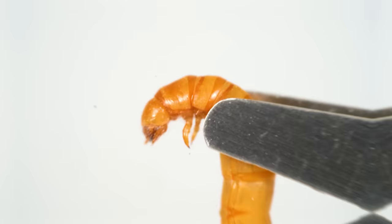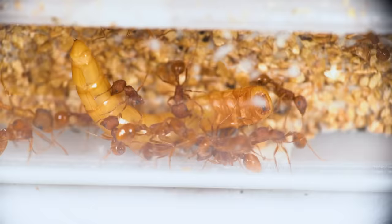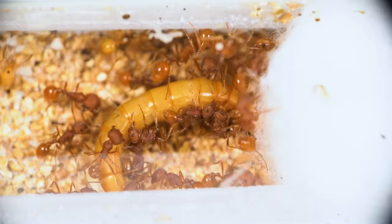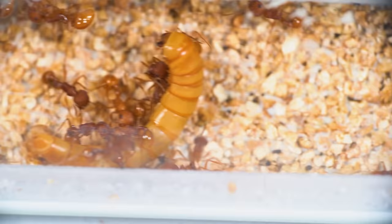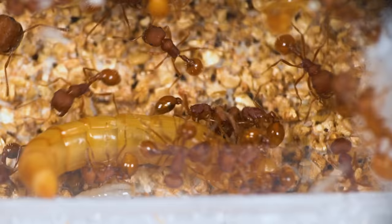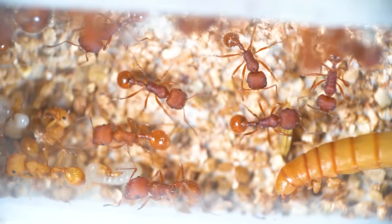To demonstrate this, I'm putting a live mealworm inside. The colony immediately went into defense mode, and the workers swarmed the worm. While half of the ants used their mandibles to crush the worm's exoskeleton, the other half gathered around the queen and larvae to protect them. Using their stingers, they injected a potent venom into the worm to paralyze it. The mealworm stood no chance, and its only purpose now was to serve as food for the colony over the next few days.